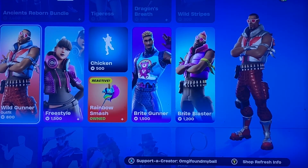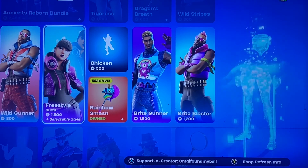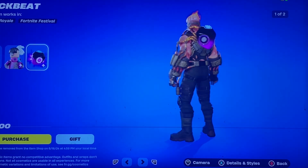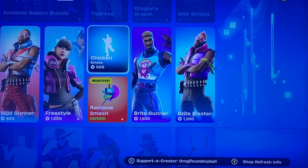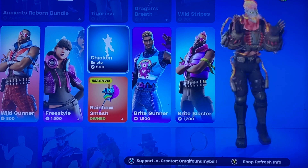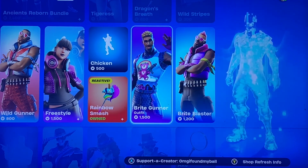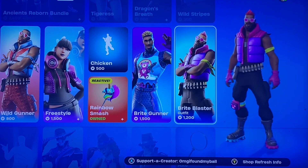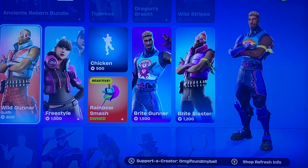We have Wild Gunner — you don't see him often, but pretty cool. You got Freestyle, definitely a cool skin, I'd recommend it. You get the Backbeat back bling. We have Chicken. The Rainbow Smash pickaxe — if you get eliminations, I'm pretty sure the horn grows or something like that. We have Bright Gunner, Bright Blaster. I almost started over here, because I'm seeing the same character look three times in a row.